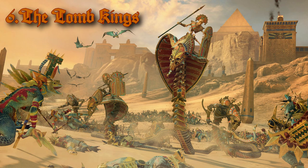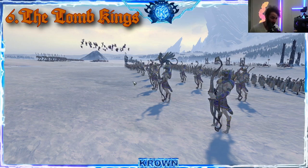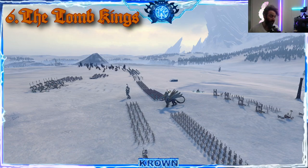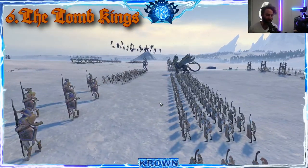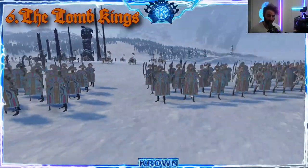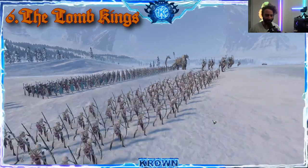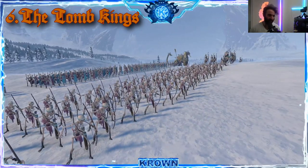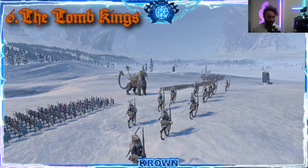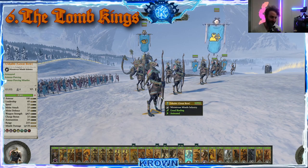Number six: the Tomb Kings. Another piece of DLC — perhaps one of the best ones in my opinion. They are phenomenal from the monster department — they call them constructs in this particular army — anchored by mostly a meat shield frontline. They do their job, hold in there, and have high numbers, specifically with the Tomb Guard. But mostly you'll be dealing with the regular old Skeleton Warriors. They don't have very good range — just the traditional Skeleton Archers. And for actual monster killing, they have the Ushabti with Great Bows, doing pretty well at that.